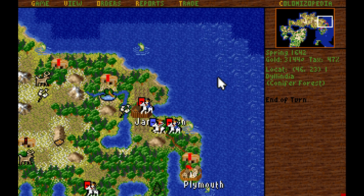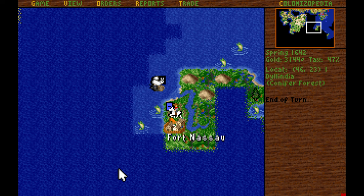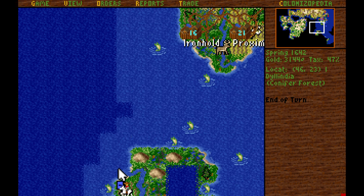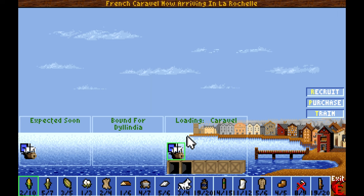I'm actually up to 3,144 gold — it might be worthwhile buying a merchantman. I could try to build one, but I do want more artillery. There's a privateer skulking around Proxima. I've gotta go sink that bastard.